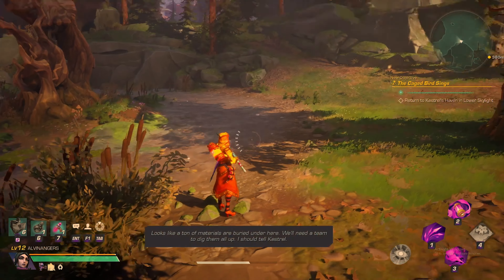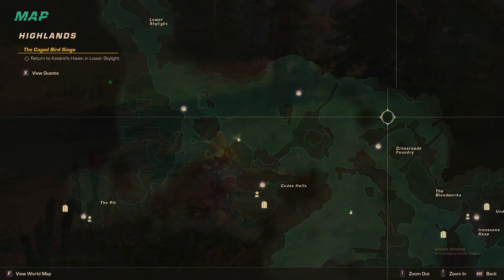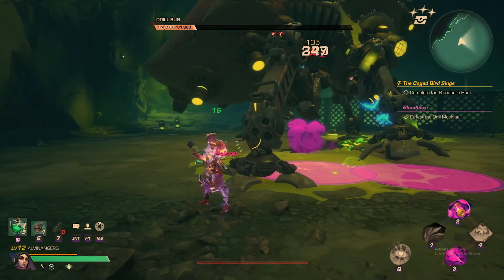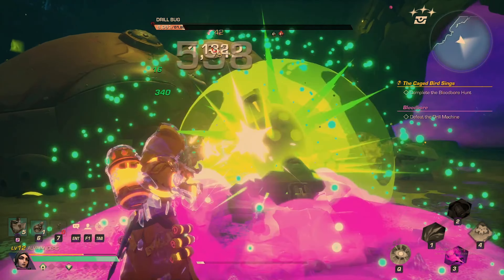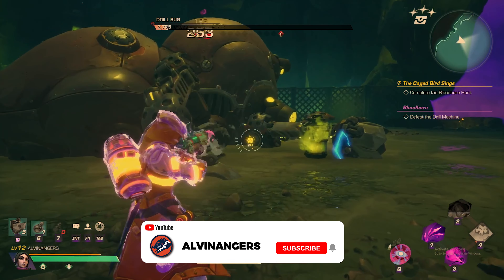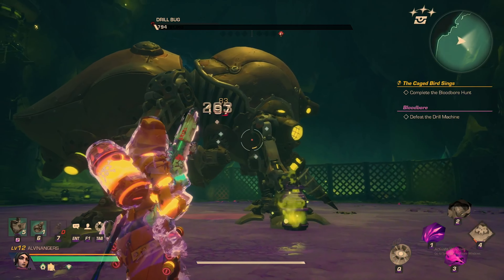Now continue on to the last steps of the quest. You'll need to travel to the Highlands and head to the Belltree. If you don't recall where this is, travel to the travel point called Codex Hall. Simply zipline or bunny hop over to the waterfall. You'll find a buried cache — bring it to Crestle to complete the quest and the quest line, the final score.